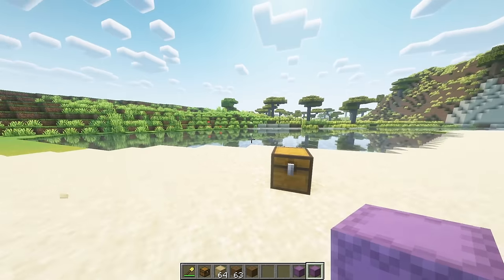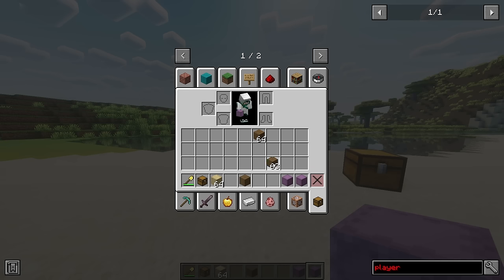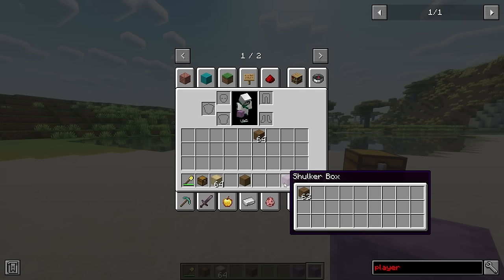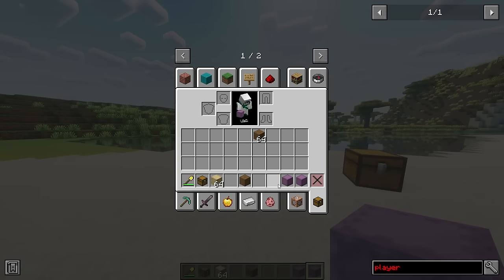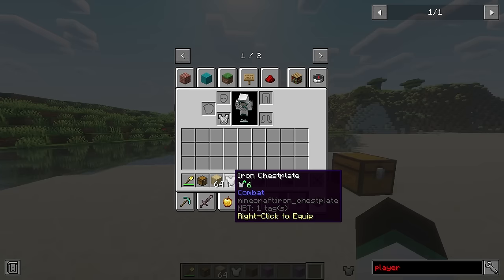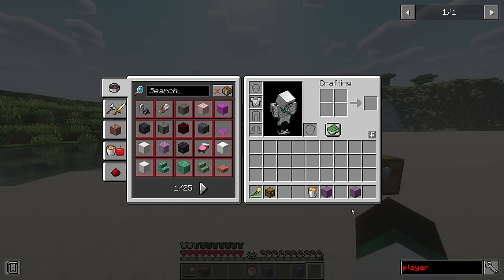A few new ways to interact with items in your inventory have been added. While holding an item in your cursor, you can right click on top of a non-full shulker box to add the item to it. Alternatively, you can also right click the shulker box on that item. Right clicking an armor item in an inventory will swap it for whatever armor you're currently holding. Items can now be right clicked onto a lava bucket to destroy them forever.